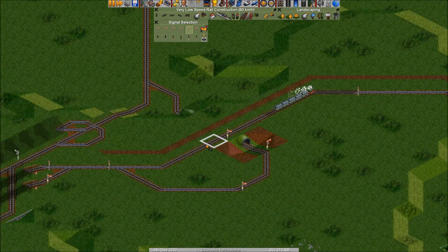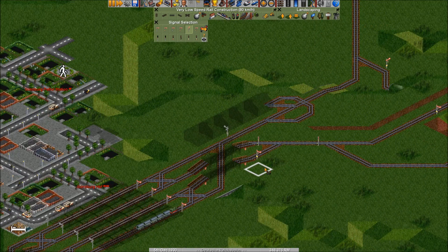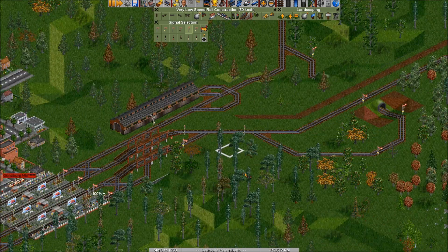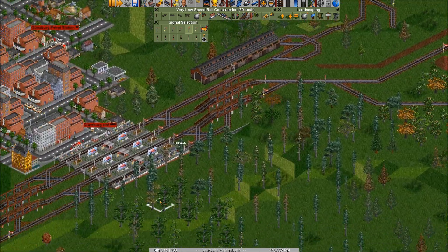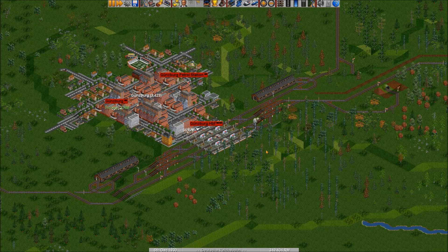Those are the signals on the bridge that come with one of the patches I'm using - I'm not very fond of that implementation so I'm not going to use it right now. I may use it in some places but not in this one. There's only one train here anyway, and we can wait for it - it probably didn't have the ability to go back so it went for the circle. It will arrive back here and then go for Hanover. So now we have extended this station and made it actually pretty flexible.